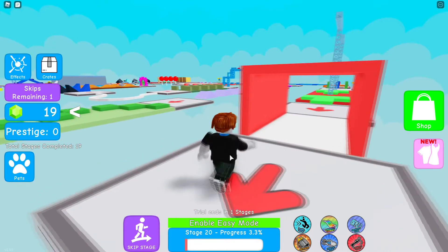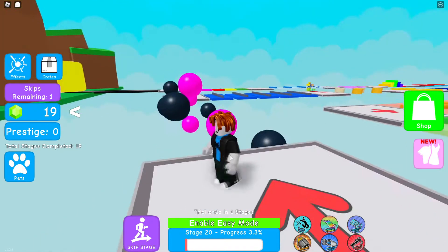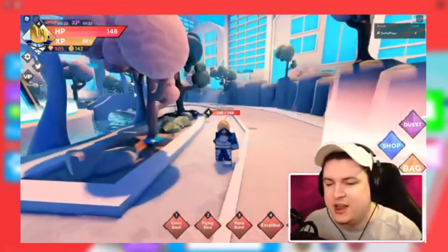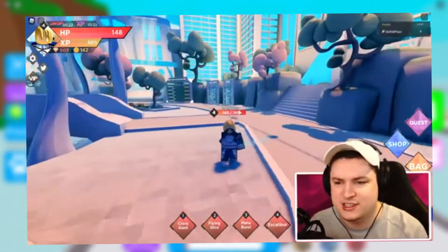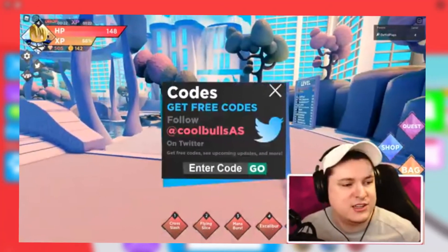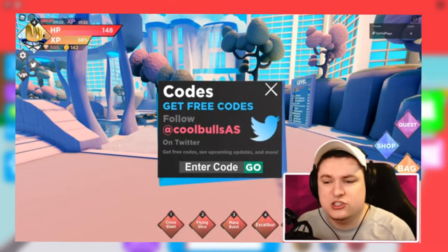Now let's get to know how we can redeem the codes in Anime Dimensions. It's really easy. You have to enter the game and go into the lobby, then select your character. Here you have to find the Twitter button — you can see it on the left side. Click onto it and when you press the button it will take you to an input area.